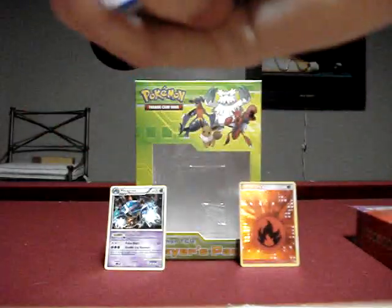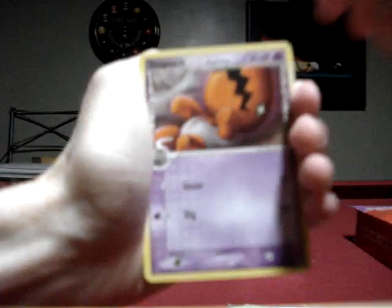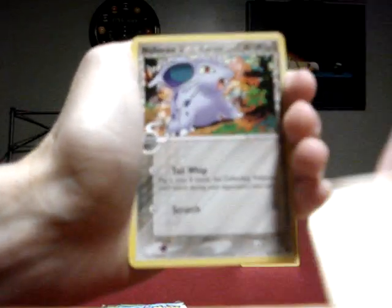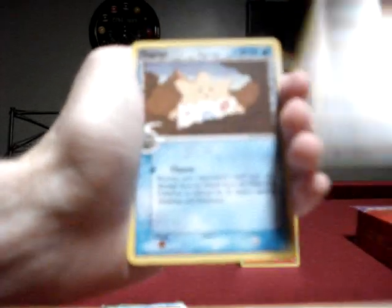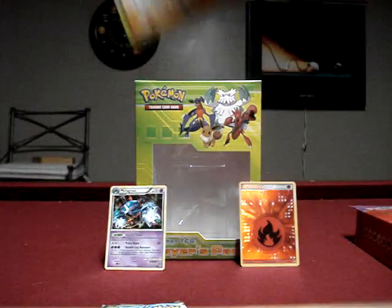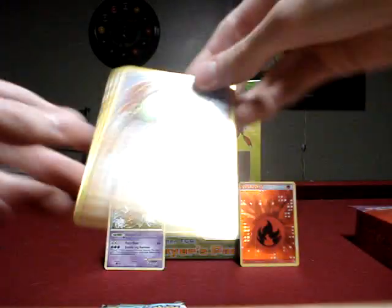Next is the Tyranitar pack — it feels heavy. I'll open the Latias one. Trapinch, Smoochum, Seal, Pupitar, Nidoran, Flaffy, Togepi, Reverse Chikorita, and a Holo Meganium — that is pretty cool! I got a Reverse Chikorita and a Holo Meganium. Minty fresh condition.